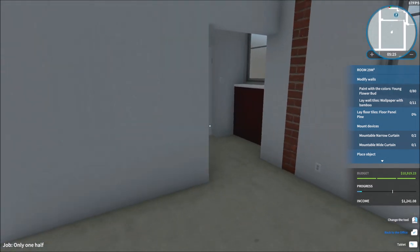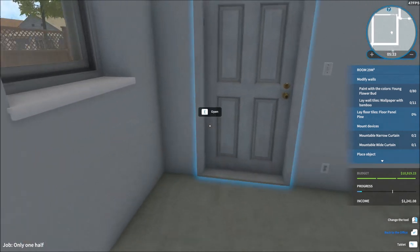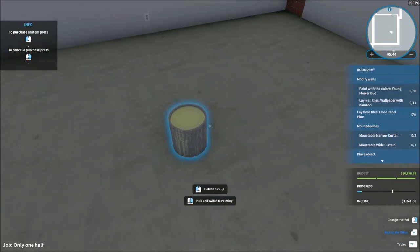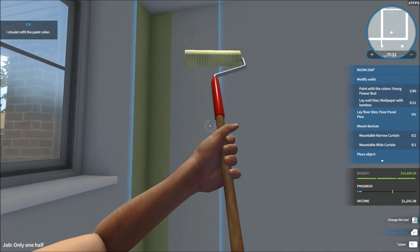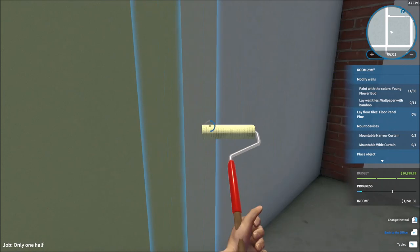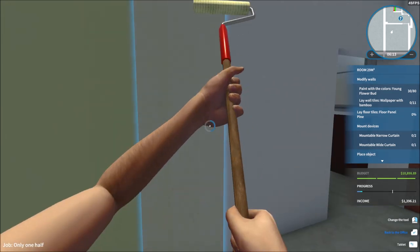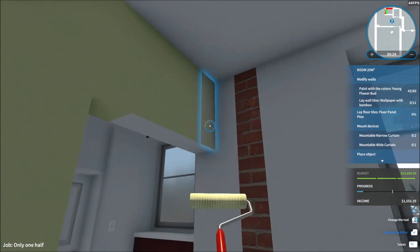We're going to have a door right here but first we need to paint the walls. The color they want is 'young flower bud' - and that's the only color they want, so we're going to paint it right away. It's an interesting color, but I think you'd have to put it with something else. I'm always into getting walls to have two sets of different colors to compensate with each other, like I did with the lunar base.